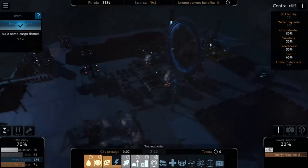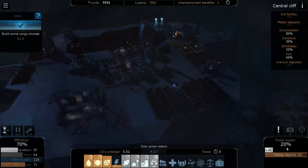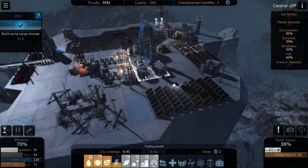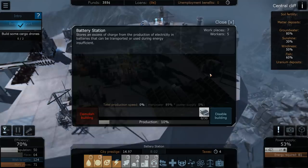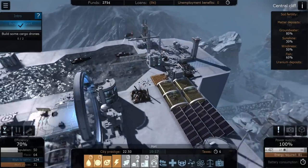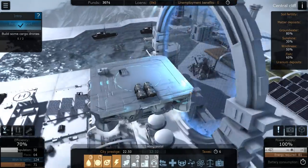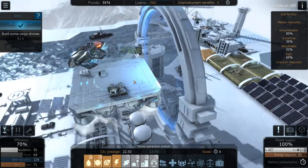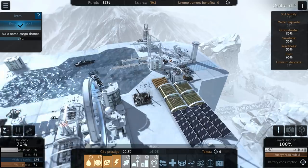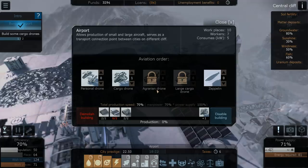I'm buying four batteries and also working on a wind turbine farm over here, which should allow us to be powered at a much better level than 20% during nighttime. I only ended up buying one battery — I wanted four. We've built one of the cargo drones, so now we just need to build one more.